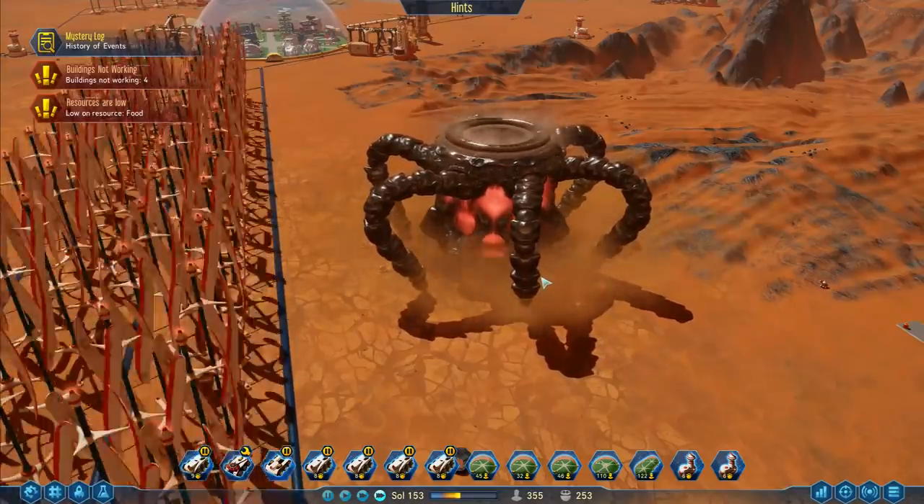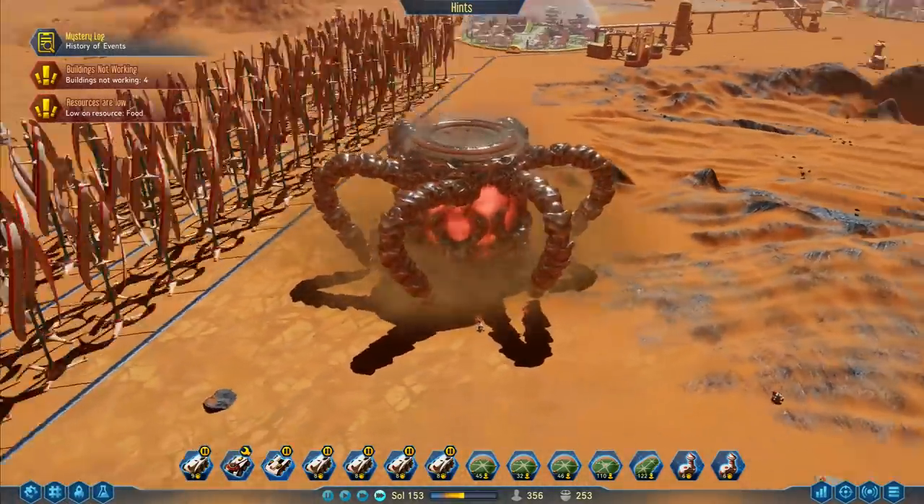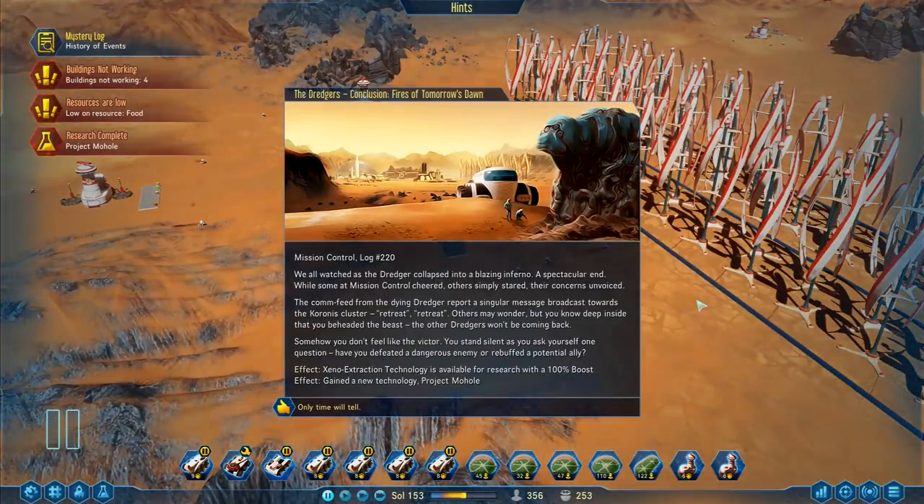Is the kaboom going to make a crater? We all watched as the dredger collapsed into a blazing inferno — a spectacular end. While some at Mission Control cheered, others simply stared, their concerns unvoiced. The com feed from the dying dredger reported a singular message broadcast towards the Koronis cluster: retreat, retreat. Others may wonder, but you know deep inside that you beheaded the beast — the other dredgers won't be coming back. Somehow, you don't feel like the victor. You stand silent as you ask yourself: have you defeated a dangerous enemy, or rebuffed a potential ally?